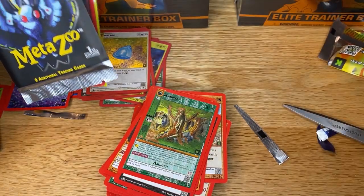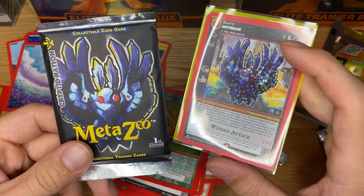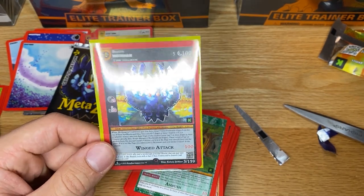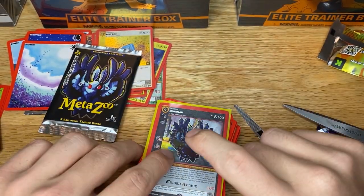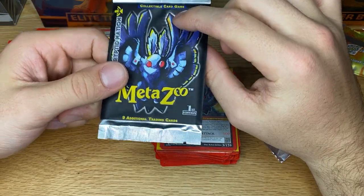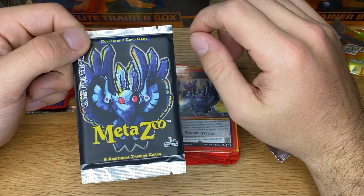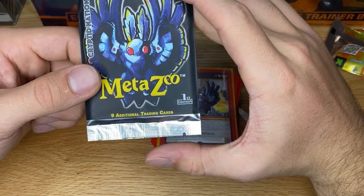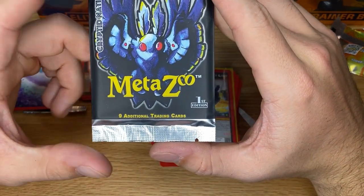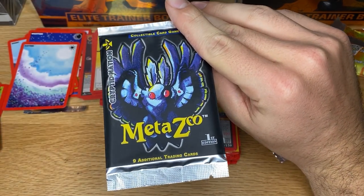This has been the MetaZoo spell book pack opening - first edition Kickstarter box. We pulled supposedly the most valuable card in the set, so we're going to stop there. If you guys liked the video please consider liking. Should you be investing in this? Throw $100-200 depending on your budget, sit on the stuff, and see what the returns are over the next couple months or year. It's pretty low risk, really high upside given the way other card games have been going. The game has cool art and could have a really strong following. Search MetaZoo on the MetaZoo marketplace to buy this stuff for yourself.